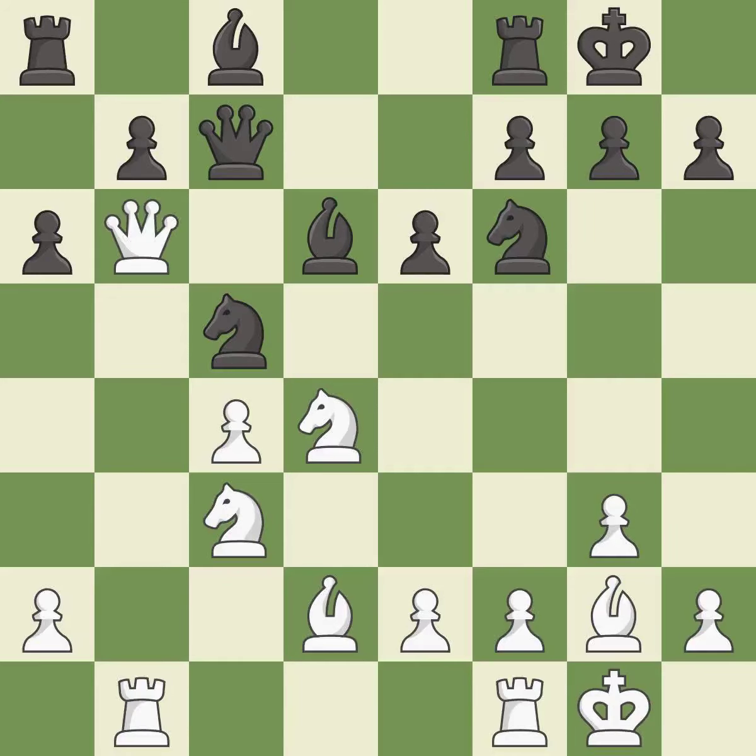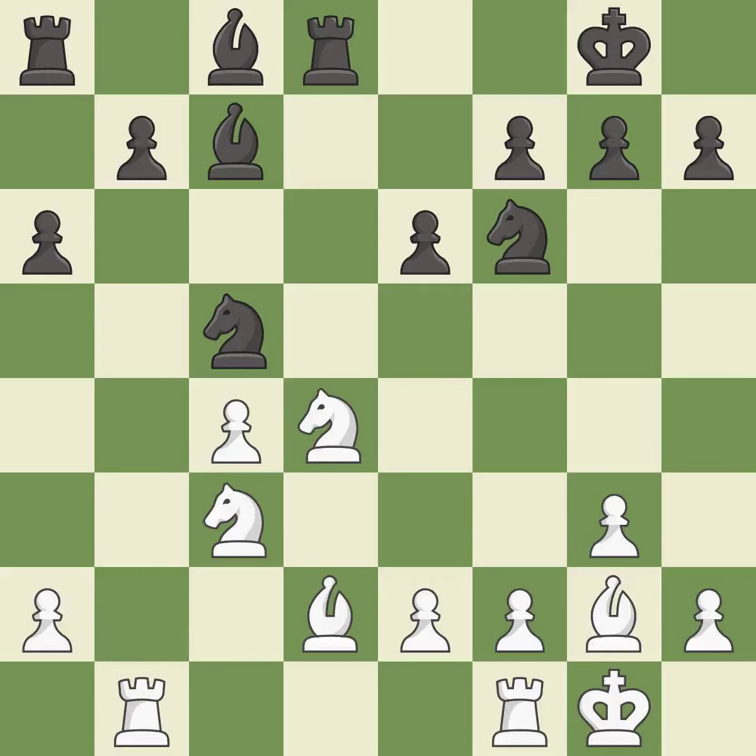This offers an equal trade of pieces — it is best. The rook is now on an open file, which helps control squares across the board — it is excellent. This is an equal trade — it is good. This reveals an attack on a knight — it is best.